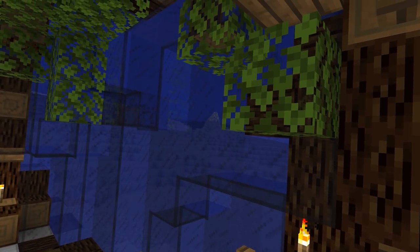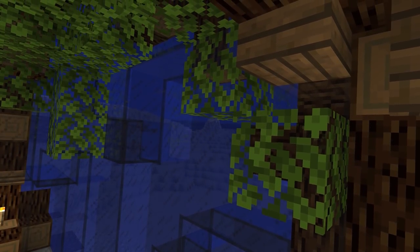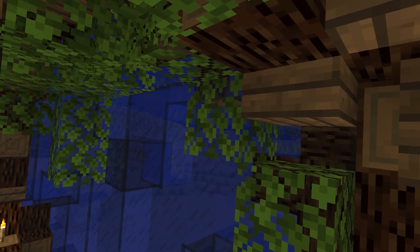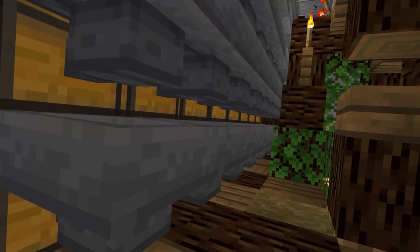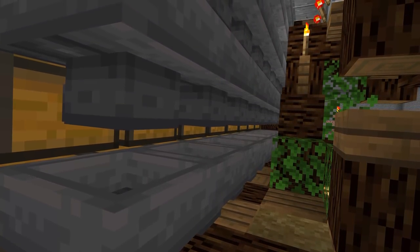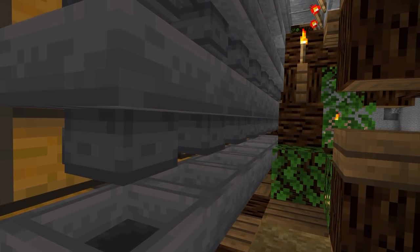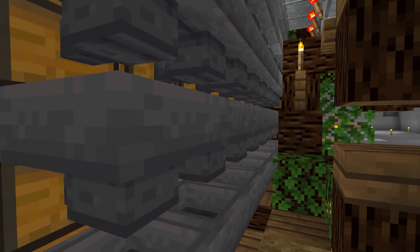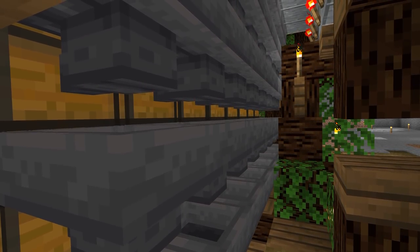Hey guys, today we are taking things underground again to build an epic window right into the side of our little island, so that we have an awesome view of the ocean floor right below the surface. On top of that, now that we have a little bit of iron to spare from our iron farm, we are also going to start work on an automated item sorter. So grab your popcorn and let's get this thing started.